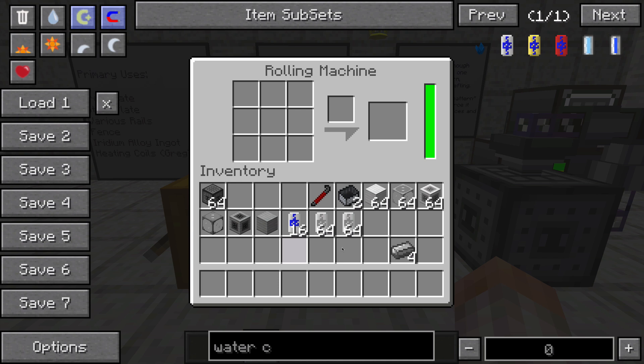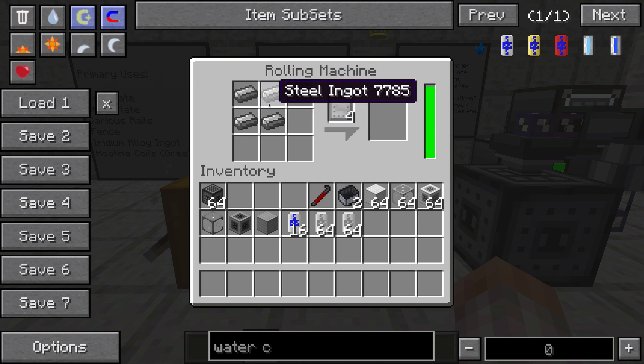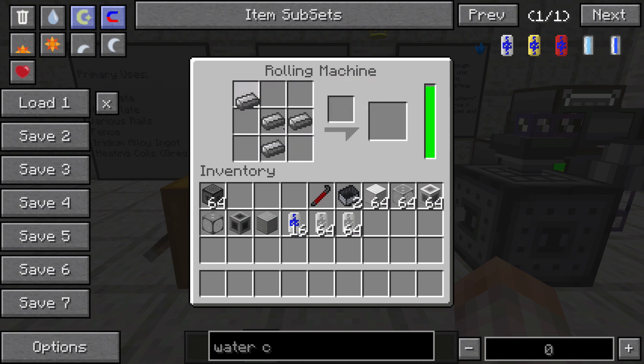Mainly what we're going to be using it for today is to make plates. It works like a work table — you put your pattern in here, and to make some steel plates it's going to take four steel ingots. The same thing goes for iron. In a pattern just like this, four ingots in a box, it's going to make you some steel plate. It doesn't matter if they're in one corner or the other, as long as there are four right here in a box.